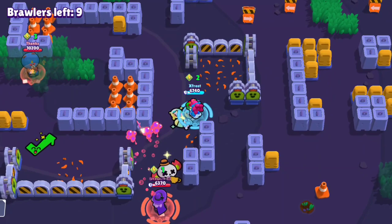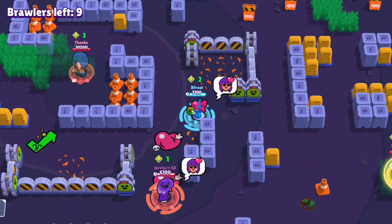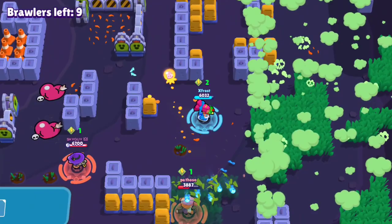The second endgame strategy is being aggressive and starting a chain reaction. When the storm closes in and lots of people are nearby, be the one to start attacking. This triggers a chain reaction of fights. Position yourself slightly inside the safe zone so you can duck into the storm briefly to avoid retaliation.